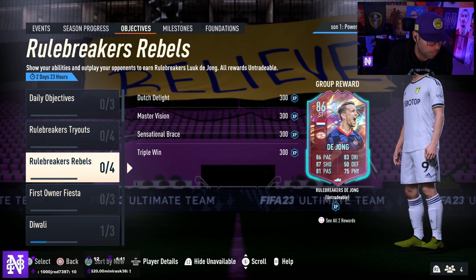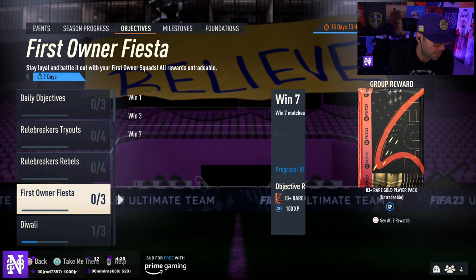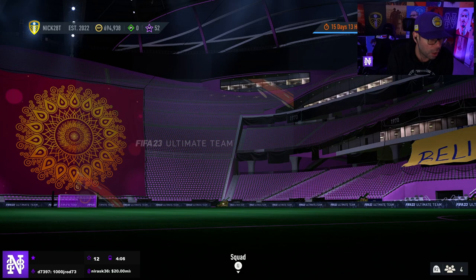They still haven't given us a Squad Battles Rule Breaker this week - just sticking with First Owner Fiesta, which is new again. That's the most toxic thing on earth - we might do this today if we get through our rivals games, or on Wednesday. It's more packs, giving us more opportunities for good pulls. No new milestones, we're chipping away at the MLS stuff. Next week we'll probably build an MLS squad and test out Deandre Yedlin and the MLS heroes.